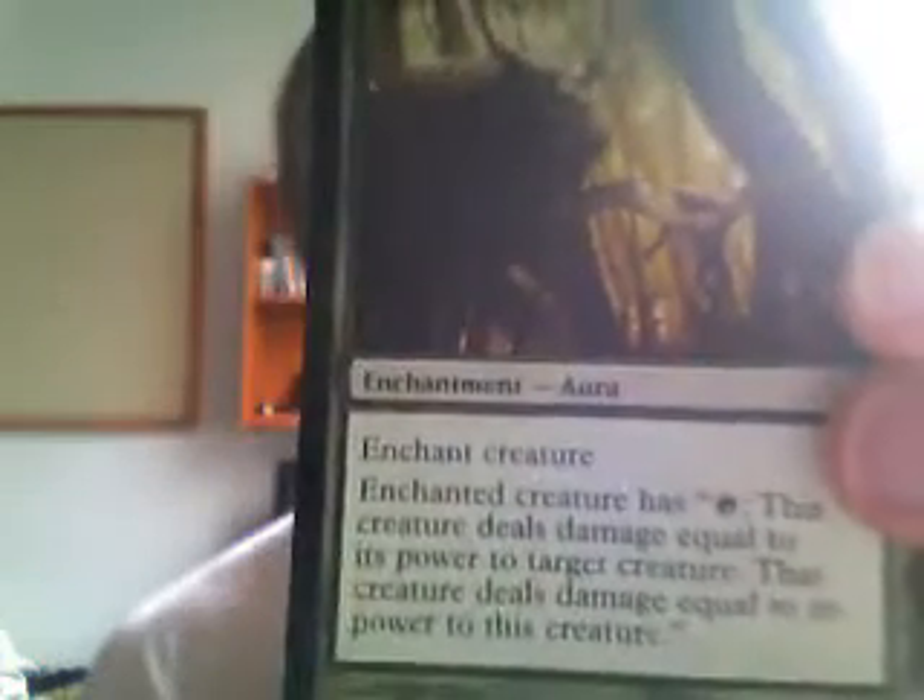Then I pulled Predatory Urge, which basically is an enchantment that lets my creatures get in fights with other creatures. But I'm not really a fan of that — I'll just attack if I want to do that. So I didn't use that.